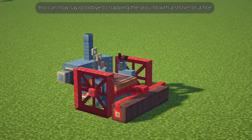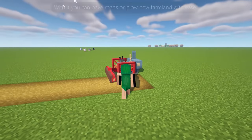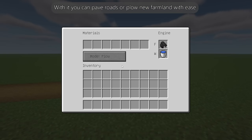You can now say goodbye to slapping the ground with a shovel or a hoe — drive the new roller engine. With it you can pave roads or plow new farmland with ease.